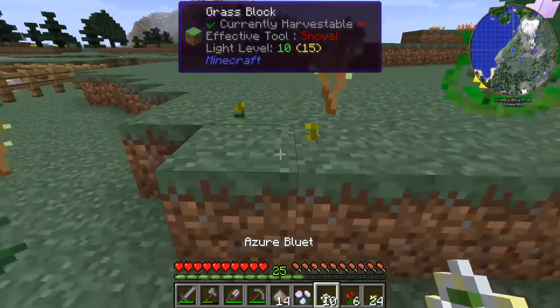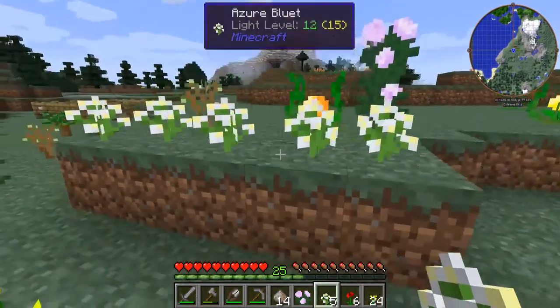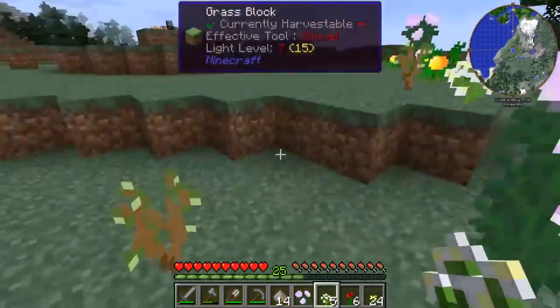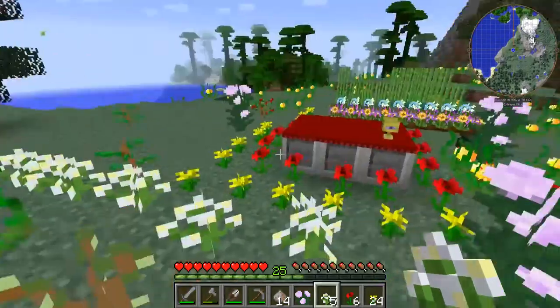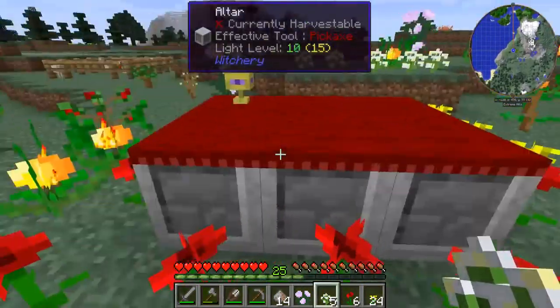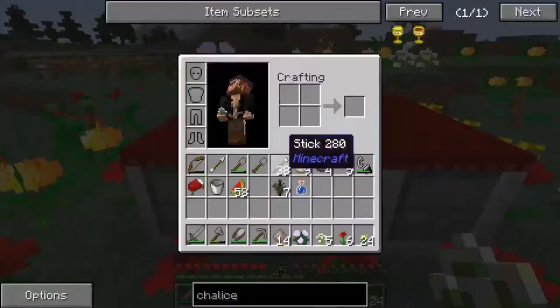Throw some of these white flowers up here — 1860. I think once these trees grow up, we should be well on our way to a more powerful altar. I think that's enough to get started with some of the things we want to do.